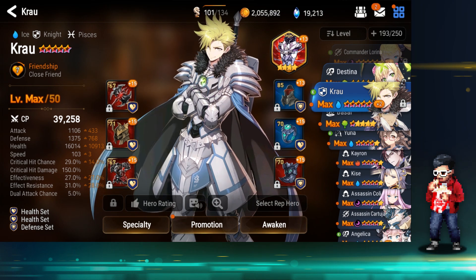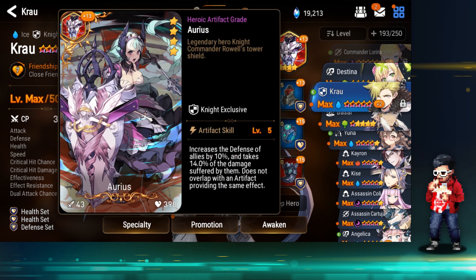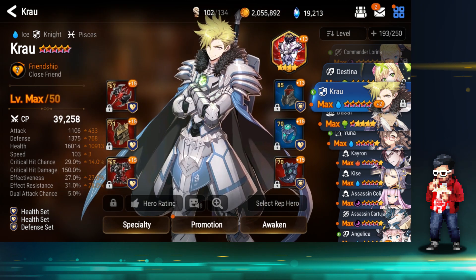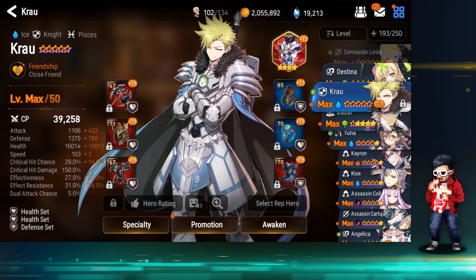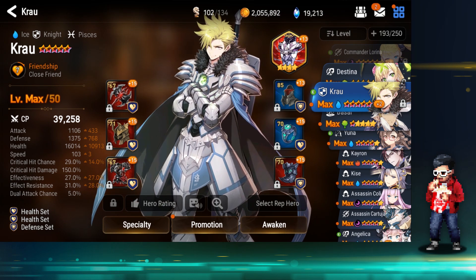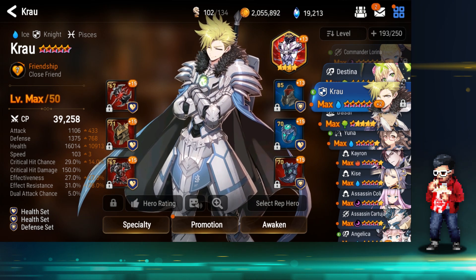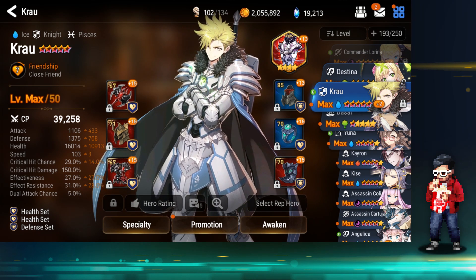I recently pulled an Aureus when I was pulling for Kisei — finally gotten Aureus. I got it at level 5; it could be level 6 but I just need a couple more charms. It takes 14% of the damage suffered by your teammates, which is a lot — it really saves them. Recommended must-have for one of your tanks if you're running dual tanks for almost any content.